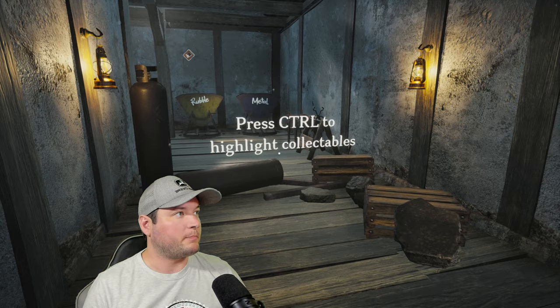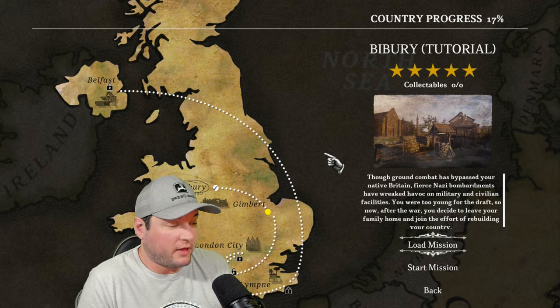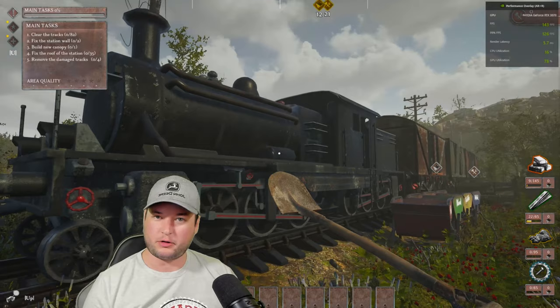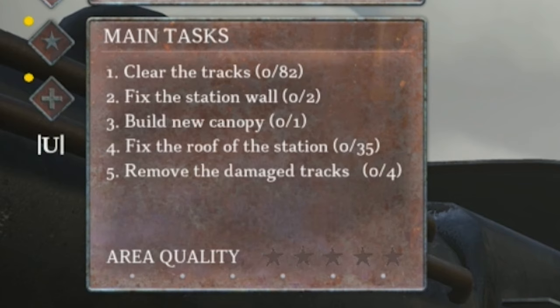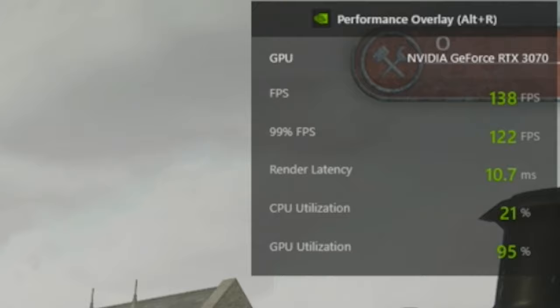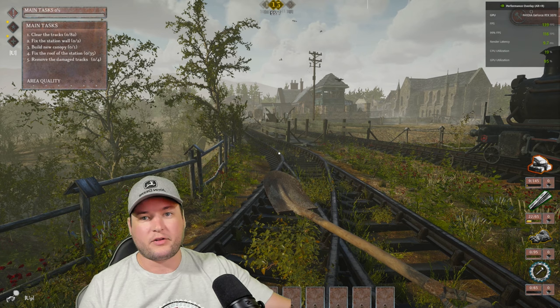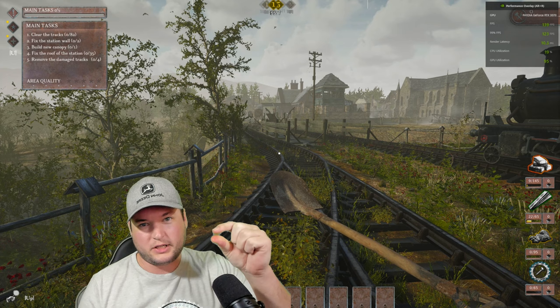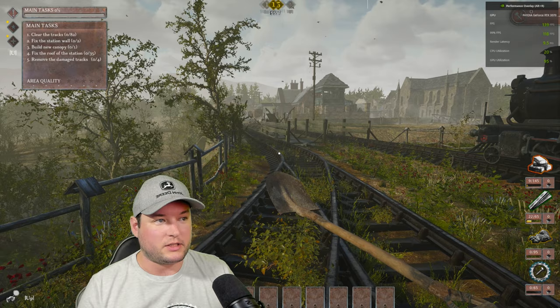So that was kind of like the tutorial. We're gonna do the first actual mission now. On the first mission I can see the train - looks a little rough but it's been through war. Objectives are: clear the tracks, fix the station wall, build a new canopy, fix the roof of the station, and remove the damaged tracks. That seems like a lot. For anyone curious, I pulled up my FPS counter from NVIDIA - I'm doing 142 frames on maximum settings, 1440p, with a 3070 graphics card. It's set to 144 frames so it's maxing out. Now you know if you're looking to play this on PC.